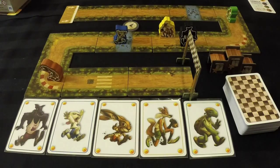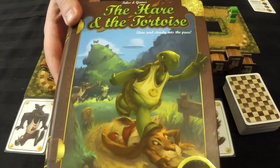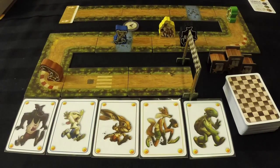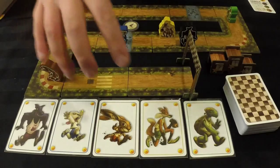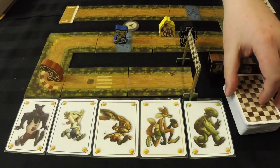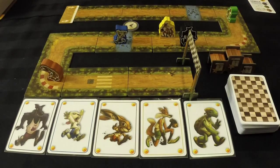Hey everybody, welcome to another episode of Cardboard Dragon Reviews, the video review series designed to teach you a board game as if you're sitting at the table with me, as well as to provide a review on that game in hopes of helping you decide if that game is right for you. Today we are taking a look at The Hare and the Tortoise, a game for two to five players, recommended for ages seven and up, and it takes about 20 minutes to play.